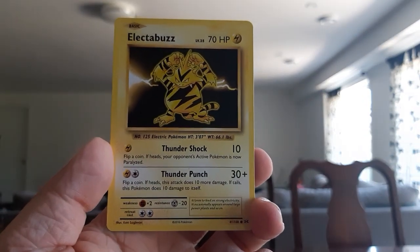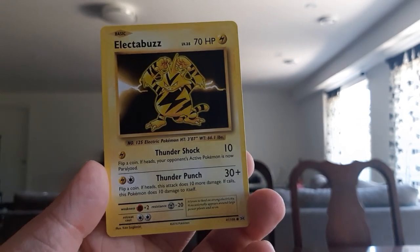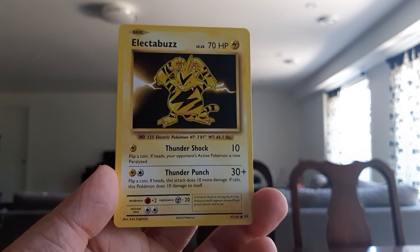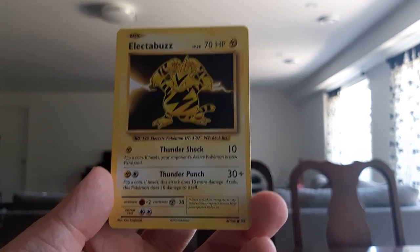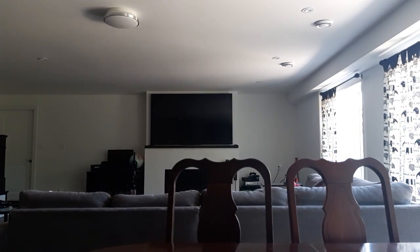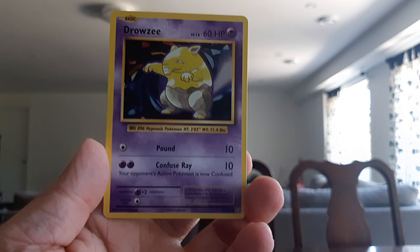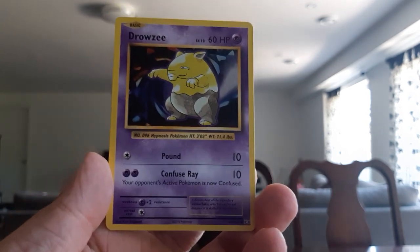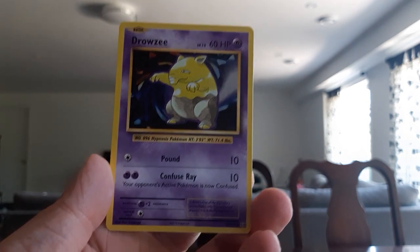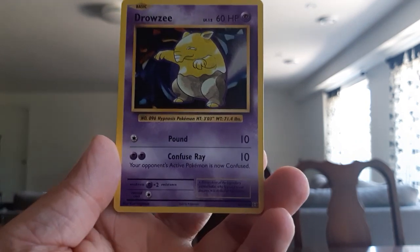Next we have an Electabuzz — I like Electabuzz, it's pretty cool. And then we have a Drowzee — Drowzee is a Gen 1 Psychic-type Pokémon. I actually prefer getting the Abra line, but Drowzee's not a bad Pokémon. A shiny Drowzee would be really cool, but yeah it's not bad.